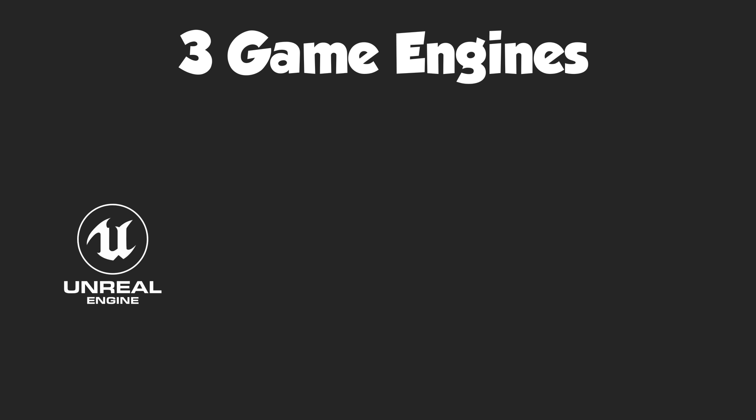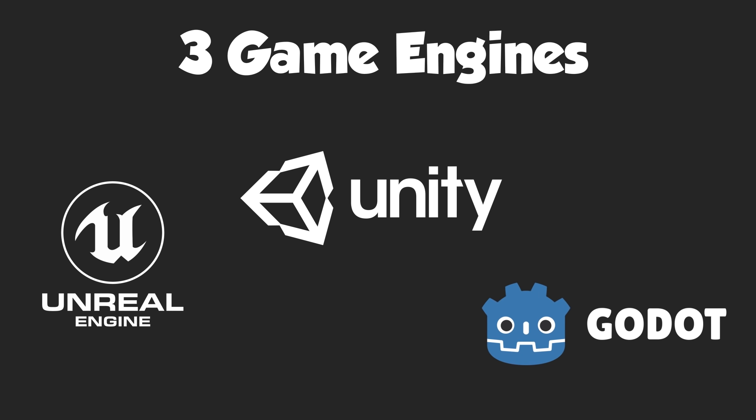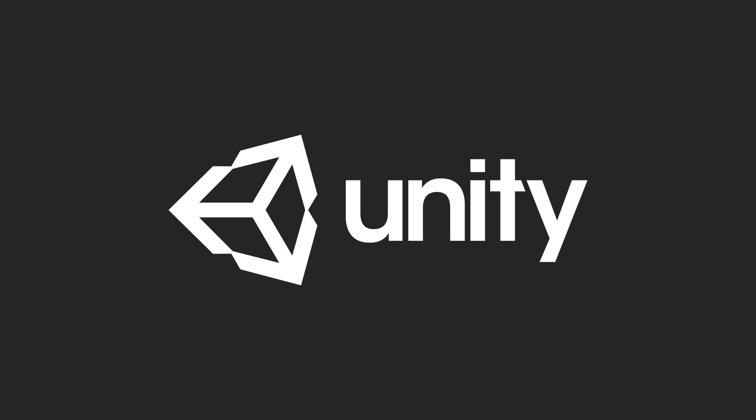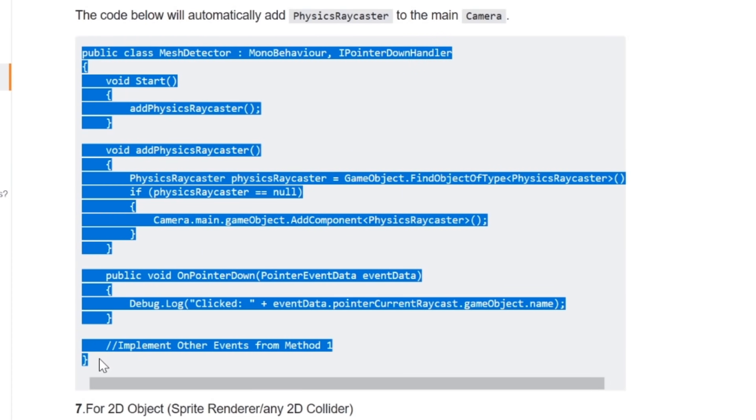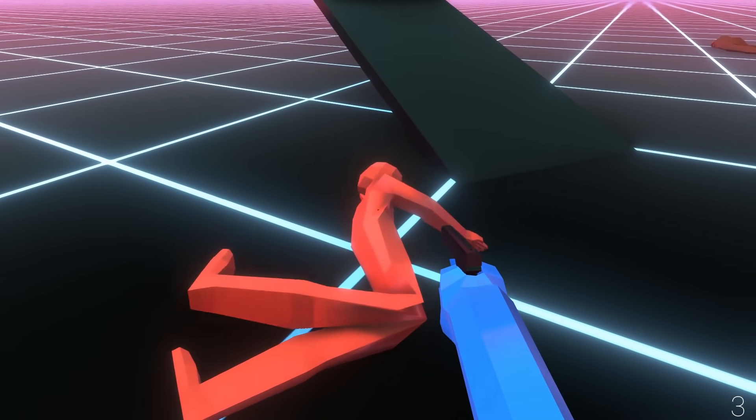Eventually I managed to narrow my choices down to 3 different game engines: Unreal Engine, Godot, and Unity. These are all very capable game engines, but ultimately I decided on Unity for the following reasons: it's powerful and can do a lot of things, its scripting language is C#, which I already know, and most importantly it has a massive community, which means there's a lot of tutorials and a lot of code I can copy from Stack Overflow.